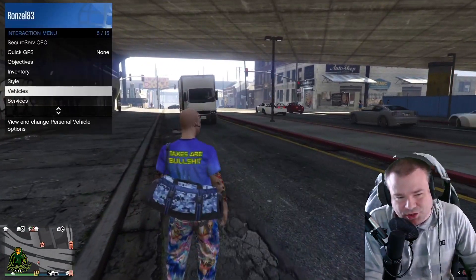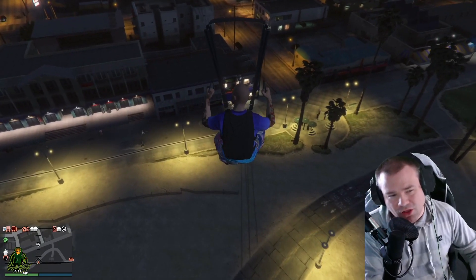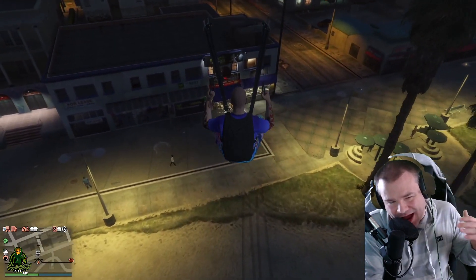You're gonna want to go and get an Oppressor or your helicopter, whichever one you prefer. Once you have your Oppressor or helicopter, you're gonna want to jump out where the Mask Store is and ever so gently glide into the Mask Store.